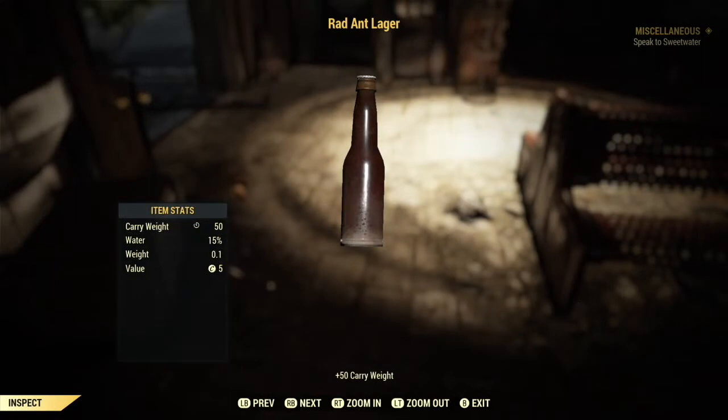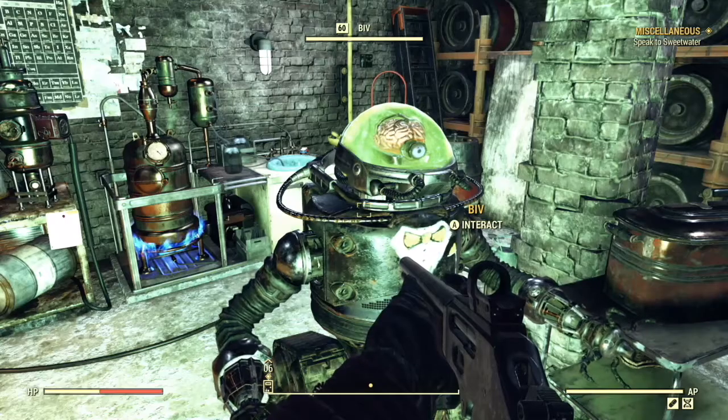Hey there Sexy Vault Dwellers, I'm StormySkies369 and this video is all about Rad Ant Lager. I always carry a few of these on me because it gives you an extra 50 carry weight, which is super handy when you're overweight and need to fast travel to your camp or a vendor.